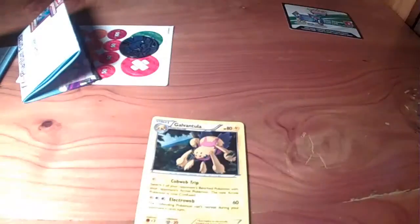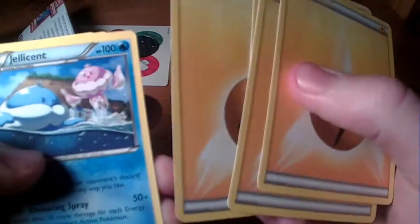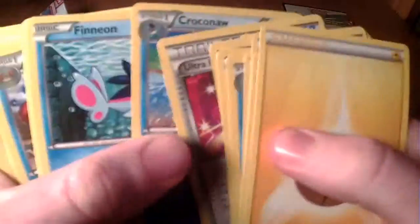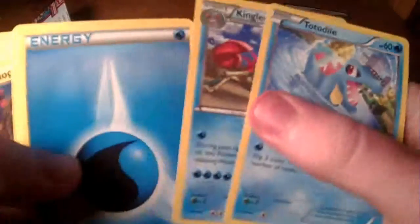Then we got your deck here - your theme deck, which is already themed. We're just gonna have a quick look through the deck and see what you get. So you got energies, Jellicent rare, Frillish, Ultra Ball, Totodile, Totodile. So yeah, there are some older shorter cards in here, which is cool. Sparrow - awesome.